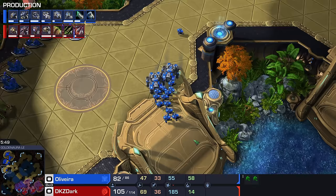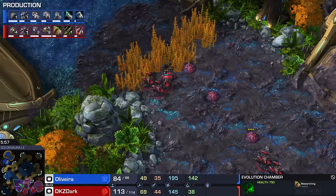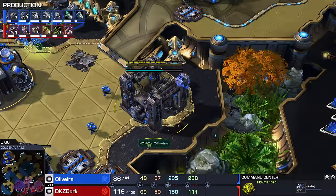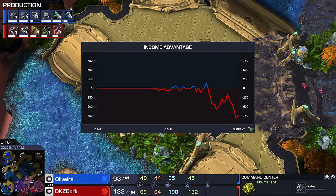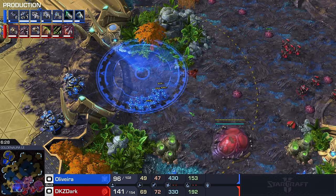Dark is off to a flying start — straight Roach Speed, straight 1-1 upgrades for those Roaches, and we can transition towards Hydras and Lurkers and all the rest of it. Oliveira is mostly just doubling down on Bioball — he's got a third Command Center about three-quarters done here at the six-minute mark, but that's also pretty late. For the next couple of minutes, Dark is going to have an overwhelming economical advantage, and that will result in just way more stuff. That's the trick with StarCraft — the guy with more stuff usually wins.